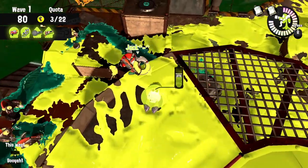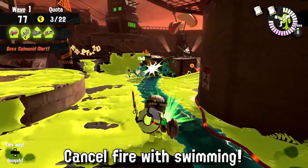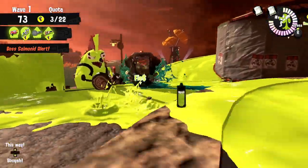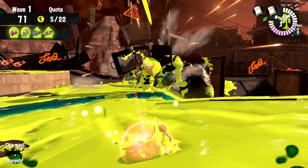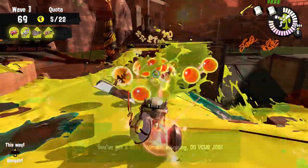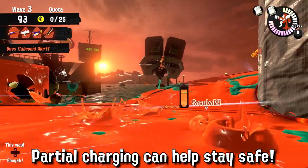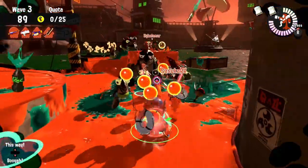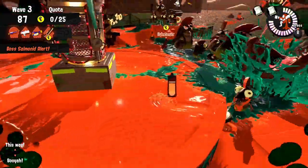Most players tend to run out of ink with Splatlings really fast. To help with that, I recommend getting used to charge cancelling — if you start shooting you can cancel it by entering swim form to make sure you're not wasting any ink. Additionally, remember to use partial charging, as a full charge is not necessary most of the time to splat Salmonids in front of you. This way you will not only be more efficient but can also stay alive longer.